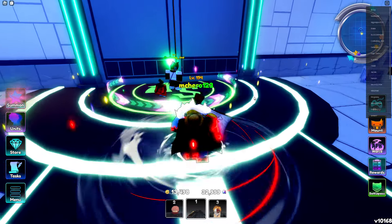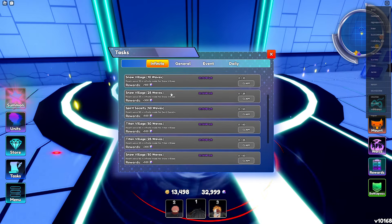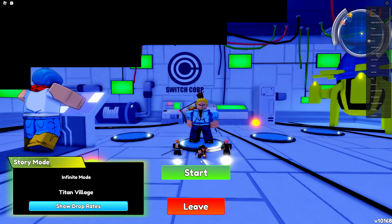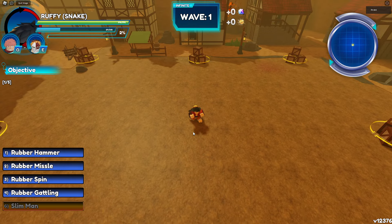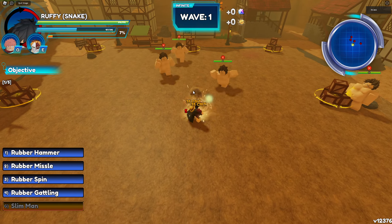Let's go ahead and pick a map. We'll do Titan — snow titan, snow titan — we'll do Titan at least. Cut Island is the only map where big AOE characters just don't matter because Cut Island is so freaking big for no reason, it's terrible. They definitely need to revamp the Cut Island map. I forgot to turn my sound on — there we go, much better.